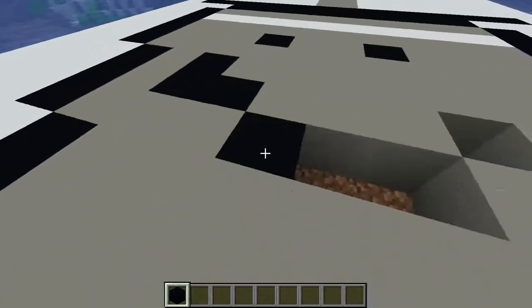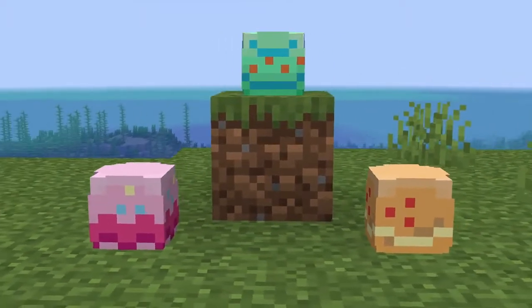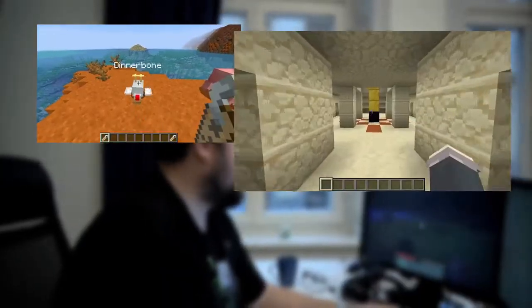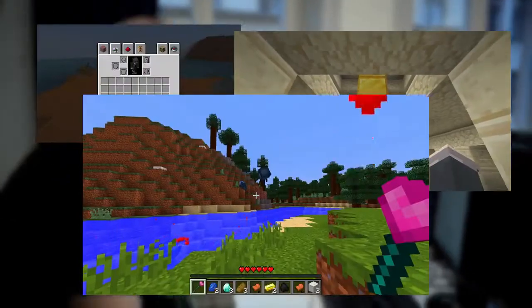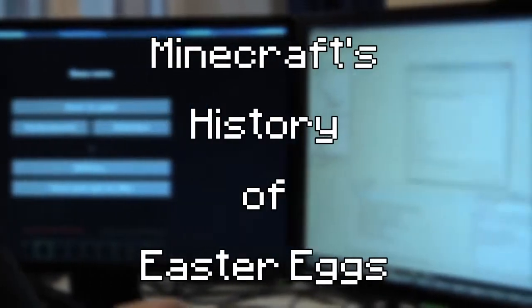Minecraft has been around for over a decade now, and that's given Notch and the gang over at Mojang plenty of time to put in a bunch of hidden features or easter eggs into the game. Today we'll be looking at the history of Minecraft's easter eggs — some minor, some completely unknown, and others changing the face of the craft as we know it. This is Minecraft's history of easter eggs.